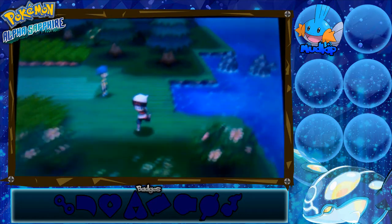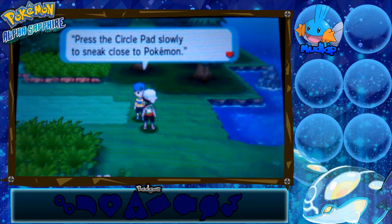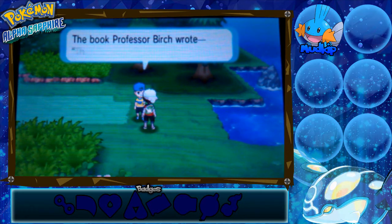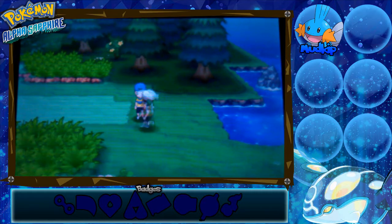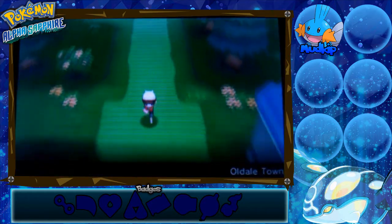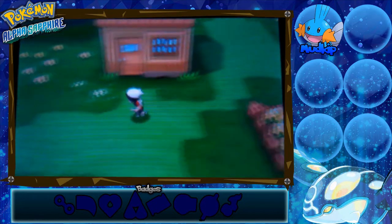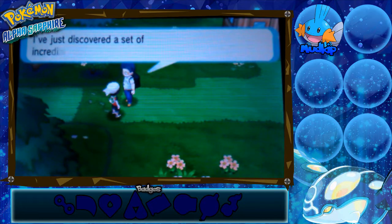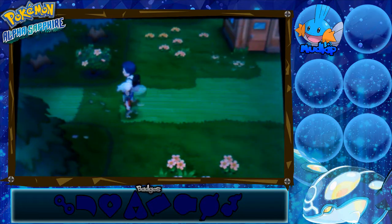A tutorial tip pops up: 'Press the circle pad slowly to sneak close to Pokemon — they're less likely to find you while sneaking. The book Professor Birch wrote, Fieldwork 101, says so.' So Professor Birch has written a book — well done, Birch! Anyway, I believe we should be able to go this way now. Nope, guess not.